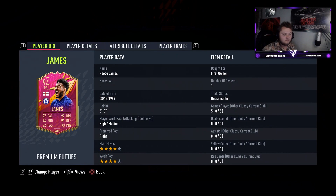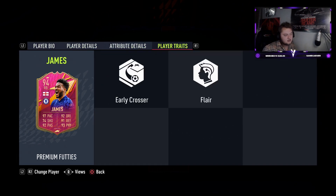We're reviewing both cards in one video. Reese James has 97 pace, 92 dribbling, 74 shooting, 91 defending, 92 passing, and 93 physical. I'm going to be playing him in the CDM role. He's got four-star skills, four-star weak foot, high/medium work rates, right-footed and five foot ten.